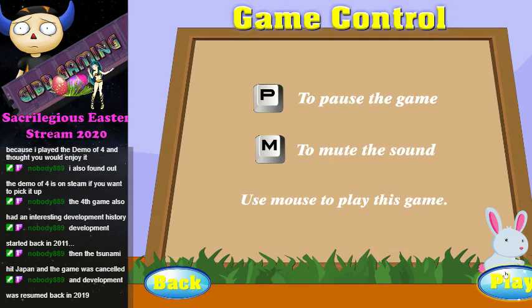When the tsunami hit Japan the game was cancelled — oh god — when all of the game's code washed away into the streets. Help the bunny find some useful objects and hints to escape from this forest room and celebrate this Easter day. Good luck and happy Easter. Development was resumed back in 2019 — oh my god, it took them a while to get back onto it then. Mute the sound, use master to play the game.